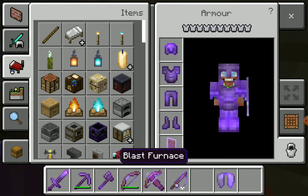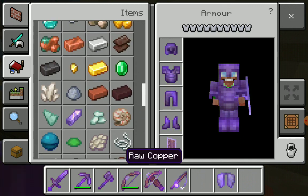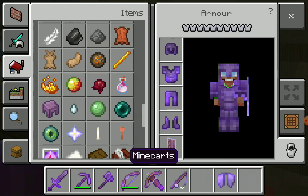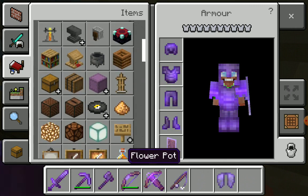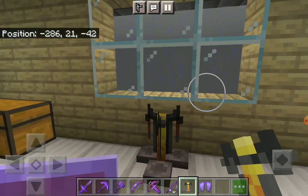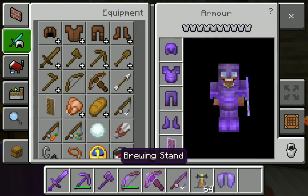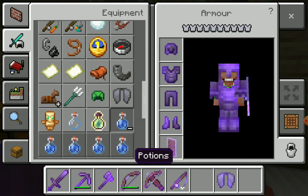Now let's start trying to find the potion. I have to mix tons of stuff together. First of all, let's get water — it all starts with water. And then we also need blaze powder. I'm just going to get some glowstone dust as well.